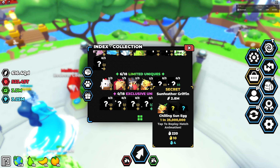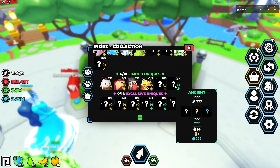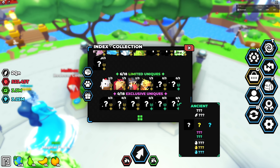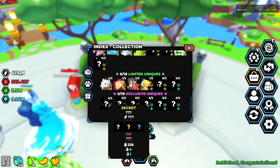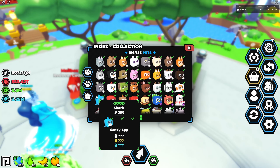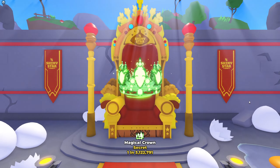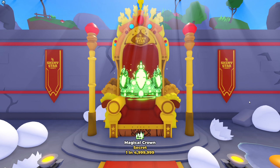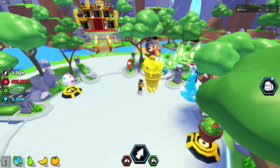For limited uniques, we were lucky during the summer event to get a pretty good amount of them, but we never got the hard sun catcher and we never got the ancient either, which is sad. For exclusive uniques, I've had no luck — I've hatched 15 or 18 exclusive eggs and not one. I wanted to show you the cutscene for the one I just got from the new medieval world. It shakes the screen and shows the odds on the bottom — it's a 1 in 5 million chance. They're getting maybe a little bit harder every couple of updates.